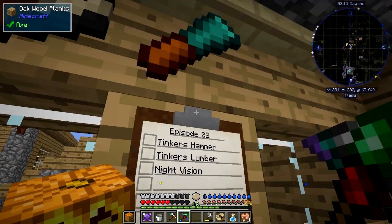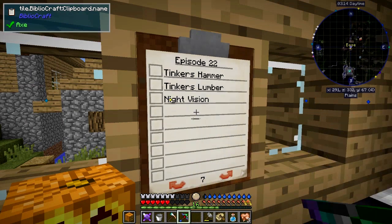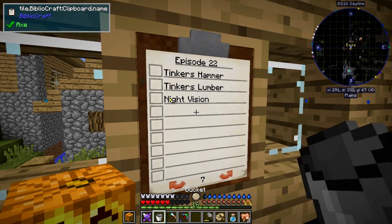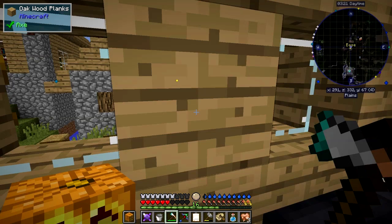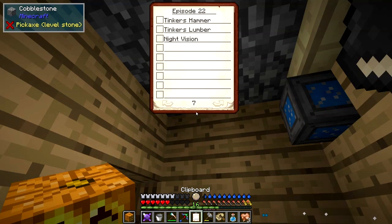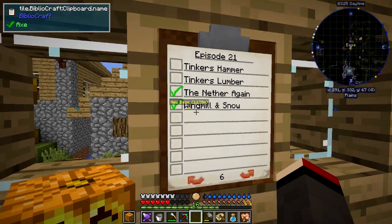I still can't pick up the clipboard - that's really weird. I'll try breaking it. I'm breaking the wall instead. Let me switch to my axe - yeah, now I've picked it up. So we've got night vision on the list. Shift right-click it and it does work.